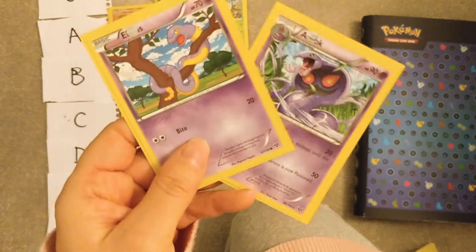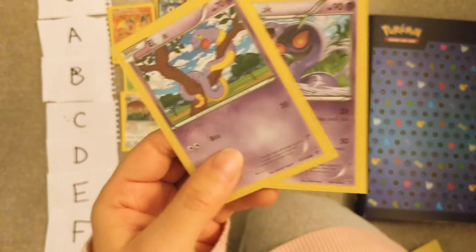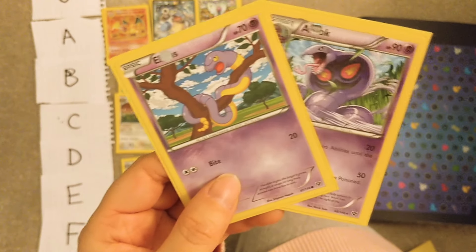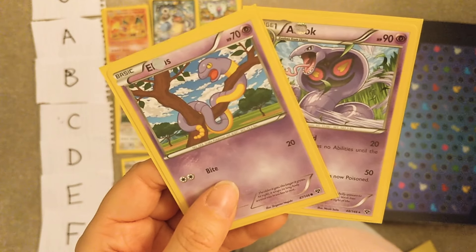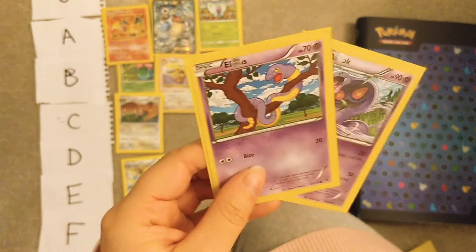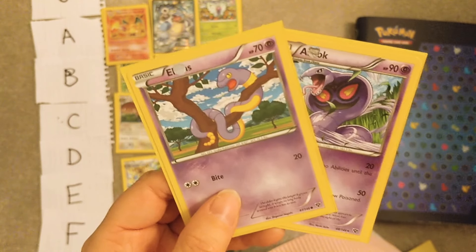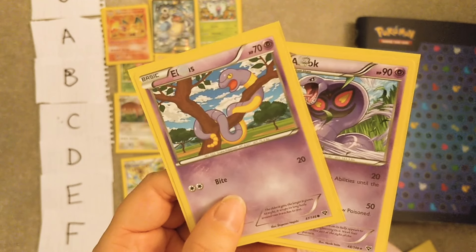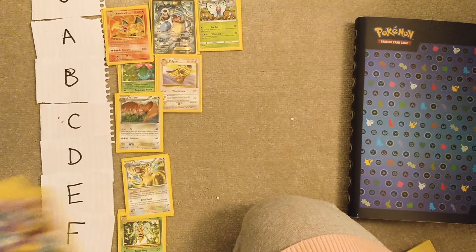Ekans and Arbok — obviously both of these are iconic because of the anime, we love Jessie. I think yeah, these are good for that reason, but I've literally never used one of these in the Pokémon game — never put an Ekans on my team, literally never. They're gonna have to be E.